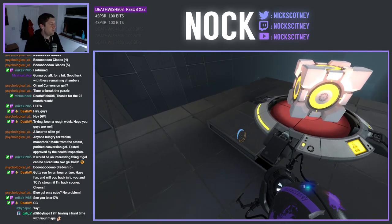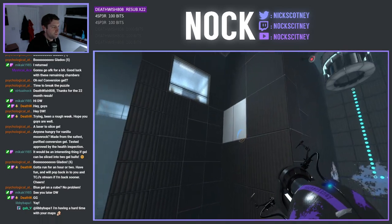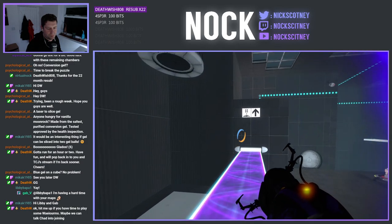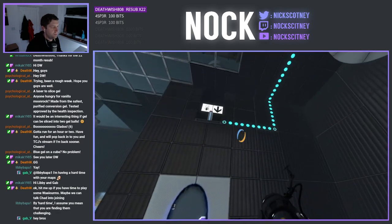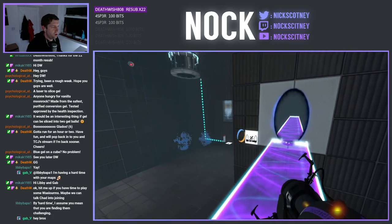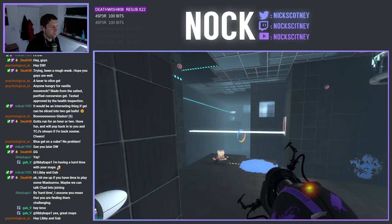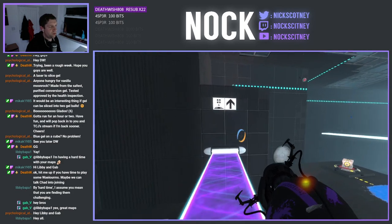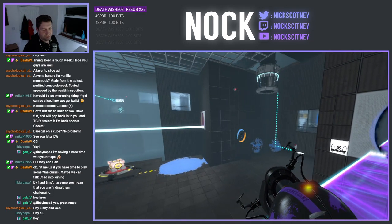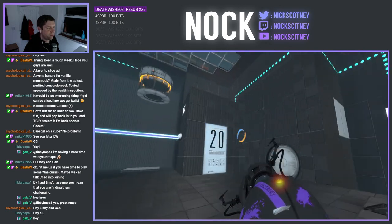Yo, Gab — what's going on? First time chatter — welcome along, hope you're well, thank you for joining us. Okay, so what do we all do here? We would need to get some gel on here, right? Are there any other portal surfaces here that we could utilize? I don't think so. Oh, hey Libby — I don't think I said hello to you either. I did see you sneaking in. I was in the middle of a conversation, so I apologize. But I hope you're well as well, buddy. Welcome.